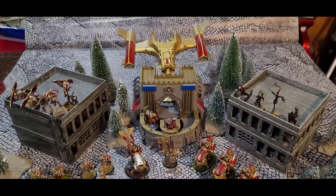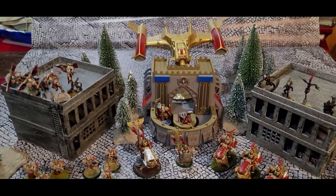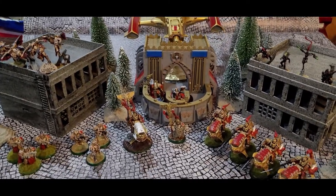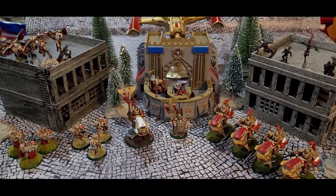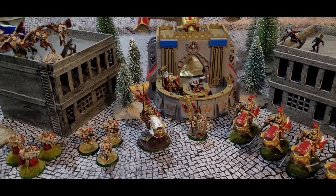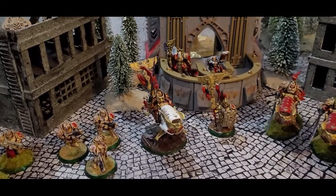Welcome to Red Bluff Battle Reports. This is Jeffrey's Custodes, bringing a patrol detachment — Shield Host Aculon Shield. In this detachment, the warlord will be a Shield Captain on Jet Bike.